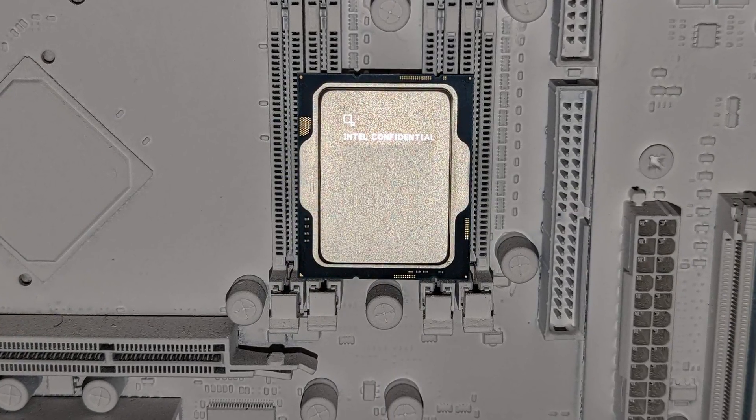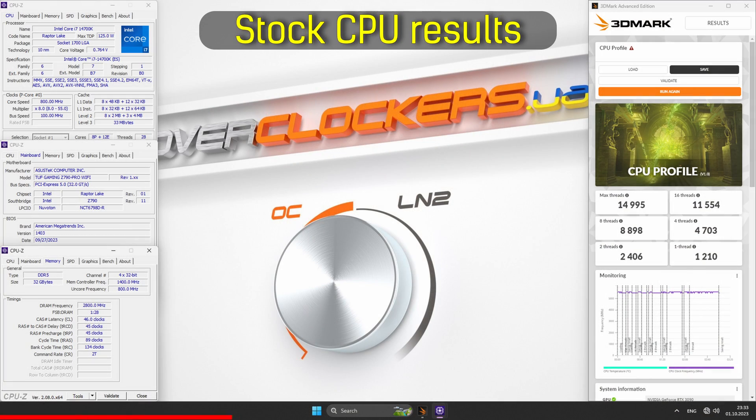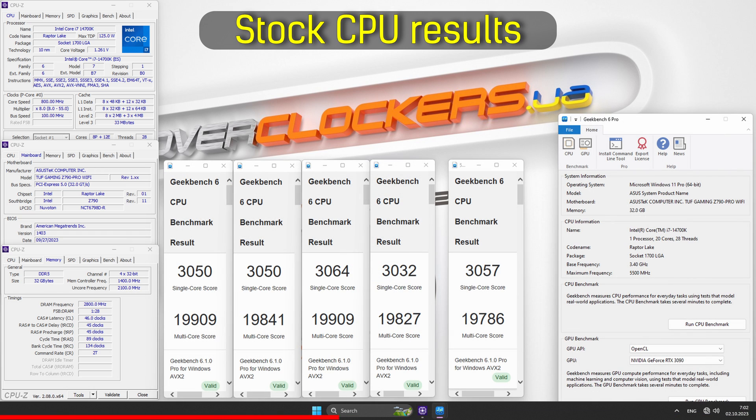Apparently, Intel is planning a new processor strategy. Arrow Lake Refresh is already scheduled, and today's Raptor Lake Refresh is the first iteration of this strategy and an analysis of market behavior. If the market likes it, we will probably have two CPU generations and two CPU refreshes per socket.